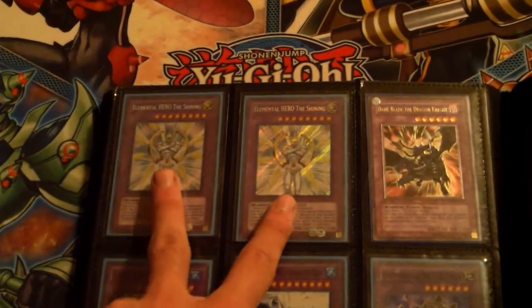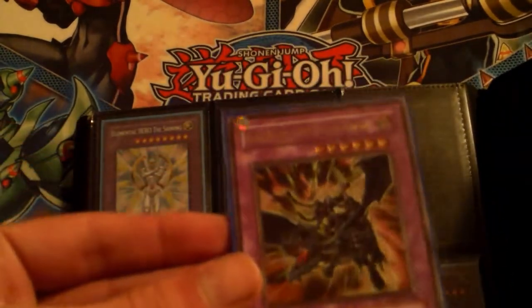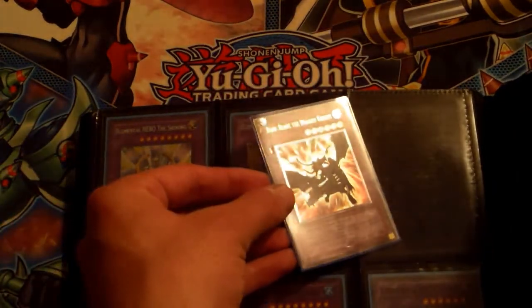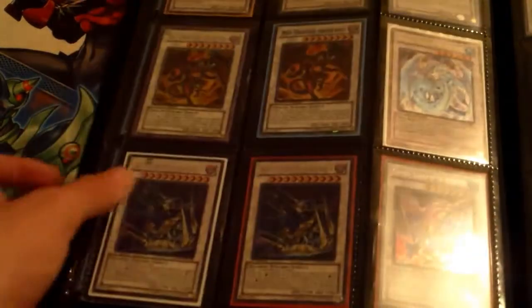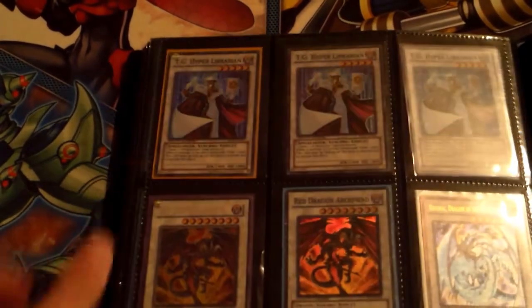Got some Hero stuff from the scrapped Hero deck: two secret rare Shinings. This is an ultimate rare Dark Blade the Dragon Knight — my brother pulled this and gave it to me, first edition, it's pretty sweet, cool instant fusion target for any level six instant fusion decks. Two Absolute Zeros — actually just one. Ultimate rare Nova Master, pretty sweet. Ultra rare Escuridao and Tornado. TG Hyper Librarian — got a playset of them up there.